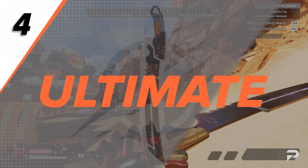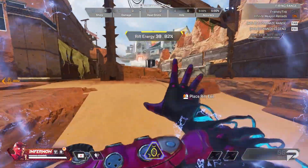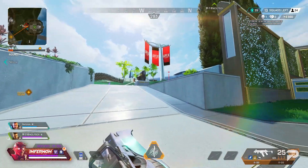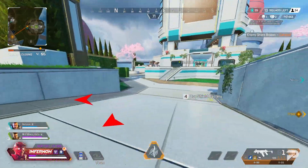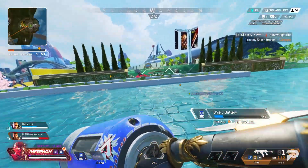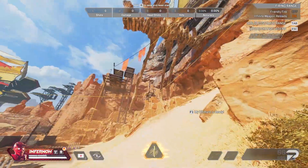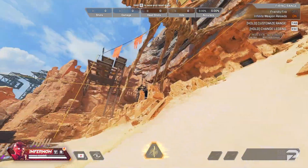Ash's ultimate ability, Phase Breach, is very hard to master, but here's how you can make the most of this aggressive portal. You heard the word portal and everyone immediately thinks of Wraith, but this ability is totally different. For a start, it is a one-way portal and it can only be placed in a straight line, meaning you won't be using it to maneuver across POIs. The Phase Breach is for aggressive repositioning, and it can be tricky to line up, so it's worth heading into the firing range to get used to placing it.